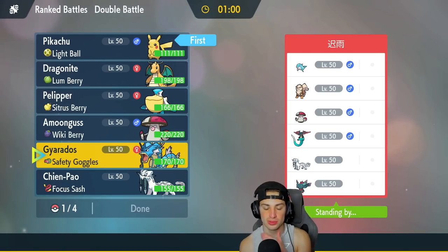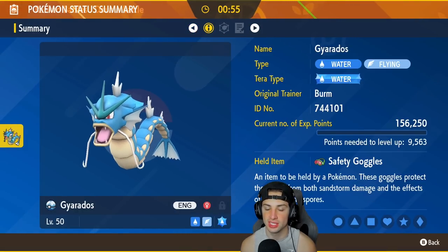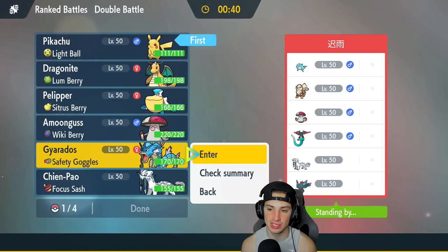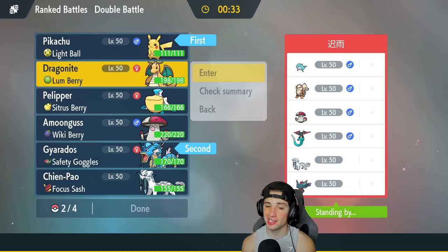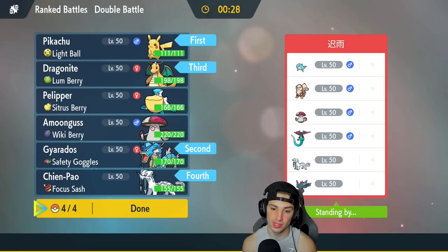Gyarados doesn't have Protect, which is a concern for Discharge. If they lead Arcanine that's a problem, but I can Surf and Gyarados Intimidates. I think Palafin will be their lead. Going with Pikachu and Gyarados up front, Dragonite and Chien-Pao in the back.